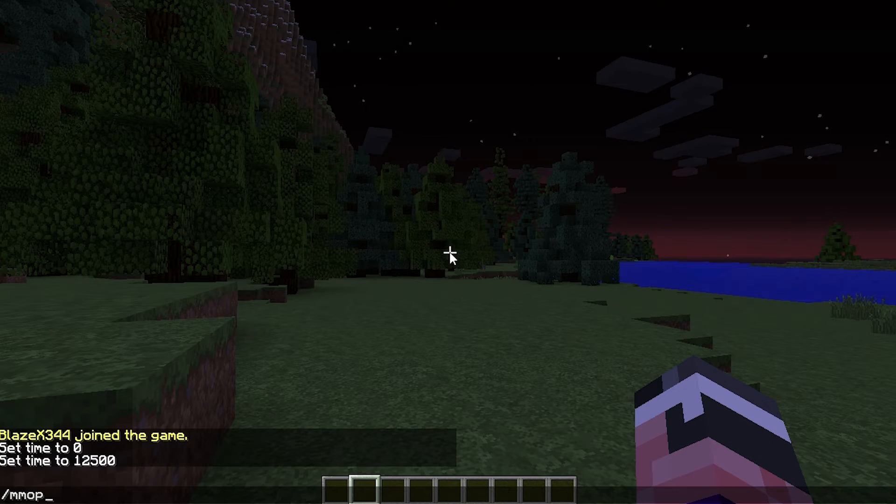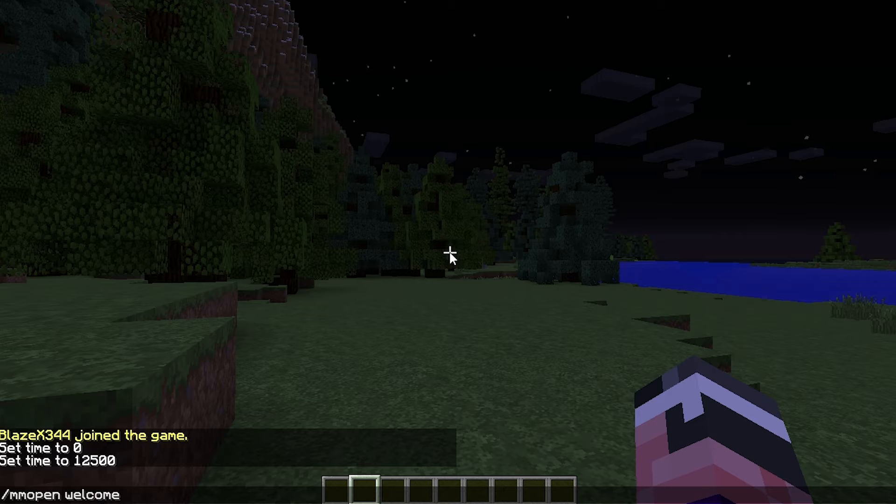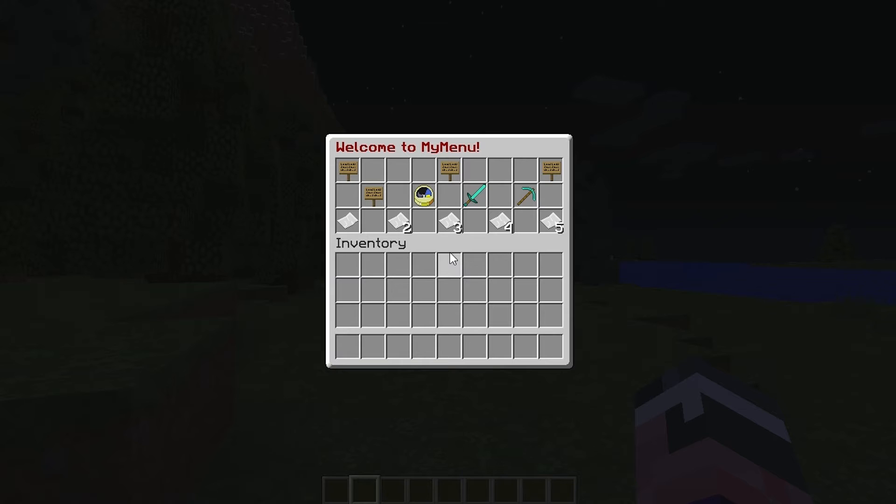What you want to do is type /mmopen. /mmopen is the syntax for opening up a menu — keep that in mind, rule of thumb. When you open a menu, you have to put in a menu name, so you do /mmopen welcome. Welcome is a default menu that the developers put in so you can see what the plugin is like. Enter, boom — you have a menu filled with all the stuff which you can do yourself too, which I'm going to show you later.